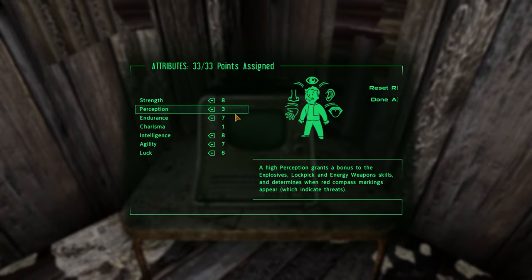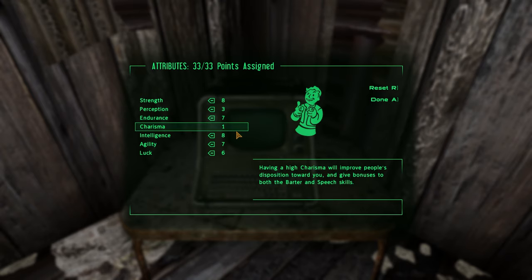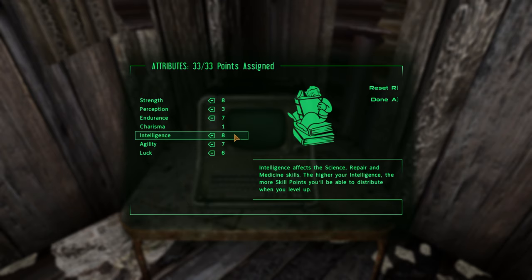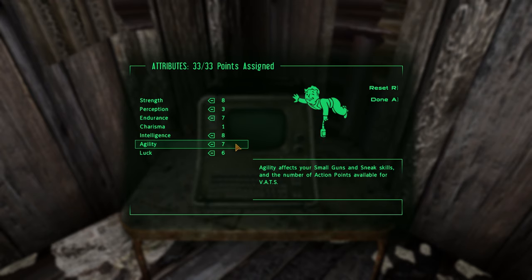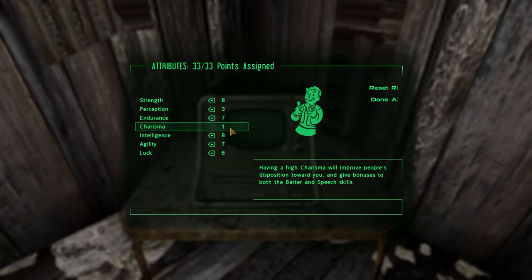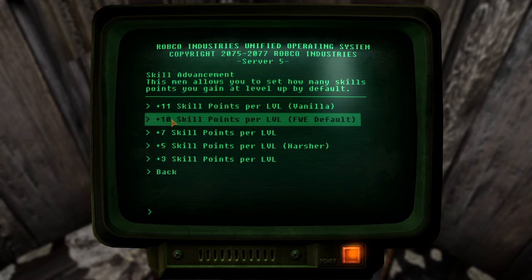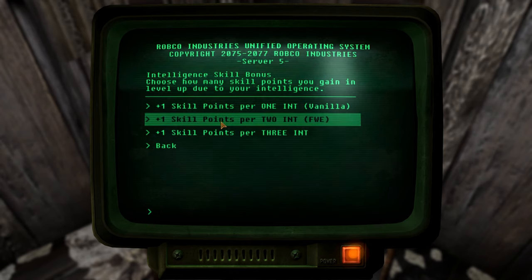Perception is down to 3 since we're not going to be using VATS too much. Endurance of 7 because we're going to need hit points and take a lot of damage. Intelligence of 8 is critical — it's 1 skill point for every 2 intelligence. Agility of 7 is really important for our ability to sprint, because we're going to need to be sprinting away from fights a lot. Charisma is at base; I usually don't travel with companions, though we might buff it to 2. A luck of 6 — I put 1 extra point in for that little crit chance boost. We'll use 10 skill points per level plus the bonus from intelligence.